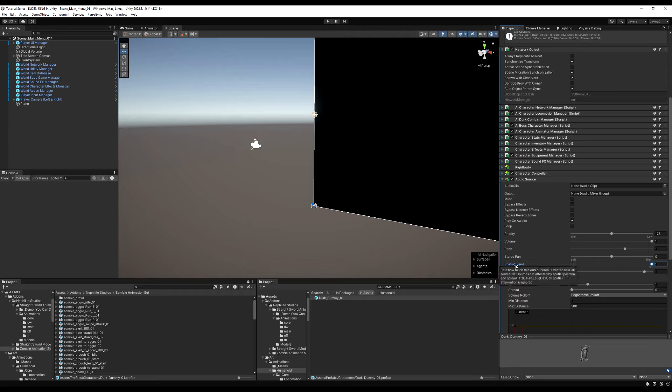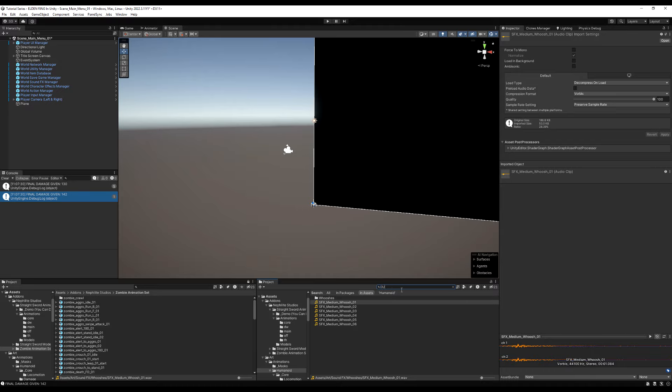I'm going to set the Spatial Blend all the way to 1. If you hover over that, it basically says how 3D the sound is going to be. If you want it played in a 3D environment, make sure it's all the way to 1. If you want it to play universally, it's at 0.